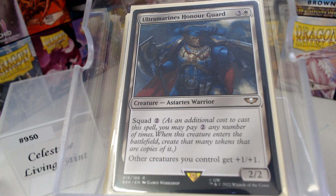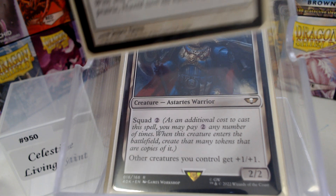The Ultramarines Honor Guard: Squad is just a great mechanic. Other creatures you control get +1/+1. But Squad makes this thing insane — you're paying six mana for two of these, eight mana for three, ten mana for four. We're still not crazy because there are times when you have ten mana and that's great.